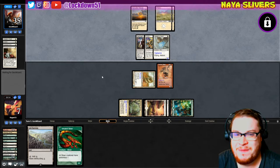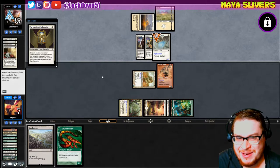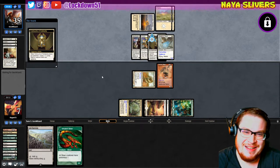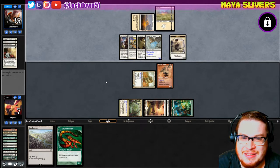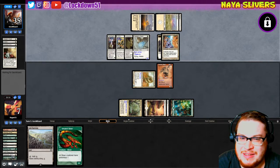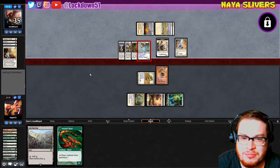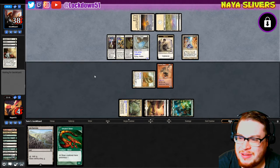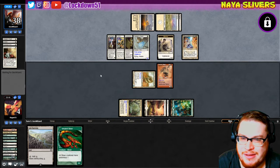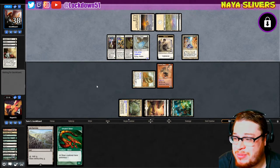It's early, this is my first game of the day — not trying to make excuses, but I'm trying to make excuses a little bit. All right so it's a 3-3 now. Okay, he can gain protection from red. So now what do I need — I need another Gleeful Sabotage or something. This has been a game but it's gonna go up.